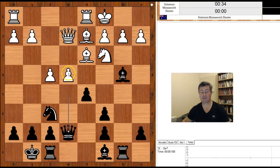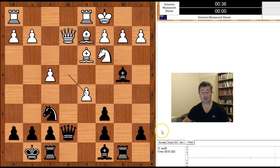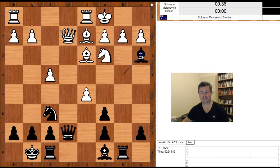Queen to e7. Pawn takes pawn on d5, and we have reached the most interesting position of the game. Black to move — what would you do in this position if you had black pieces? Please pause and find the best move for black. Did you find this fantastic move? Bishop to a3, threatening bishop takes on b2.